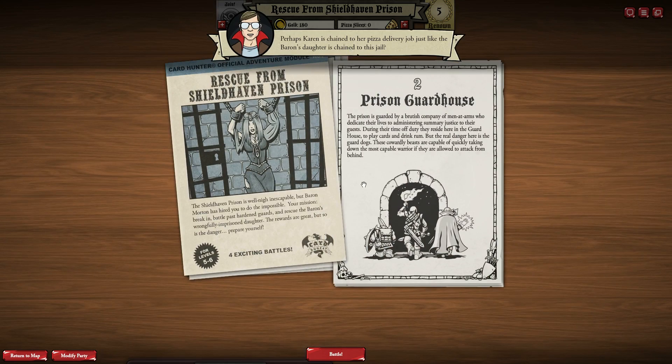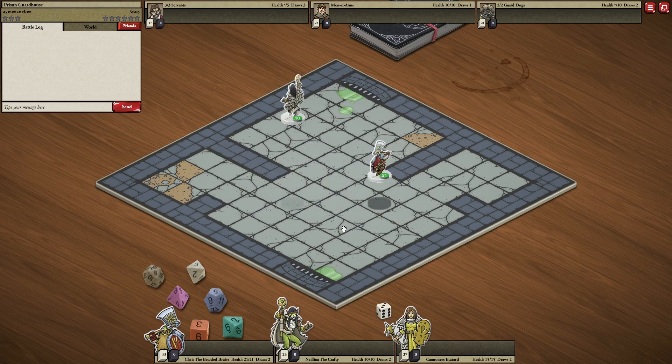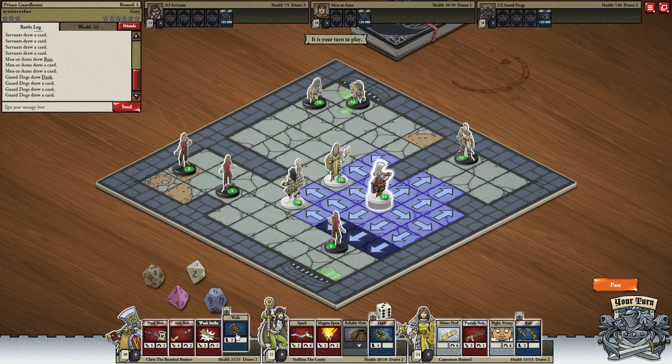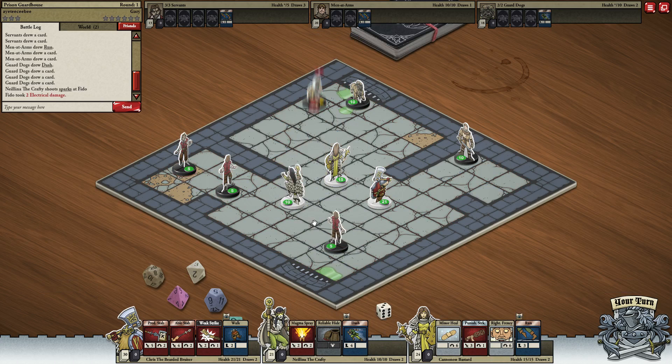Prison guard house: the prison is guarded by a brutish company of men-at-arms who dedicate their lives to administering summary justice to their guests. During their time off duty, they reside here in the guard house to play cards and drink rum. But the real danger here is the guard dogs — these cowardly beasts are capable of quickly taking down the most capable warrior if they are allowed to attack from behind. Be aware it's not necessary to kill the servants to win. In that case, I will focus on these three.